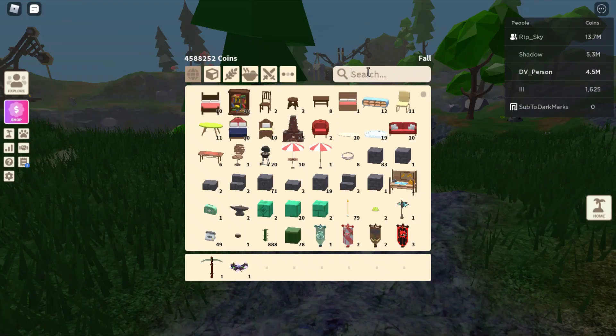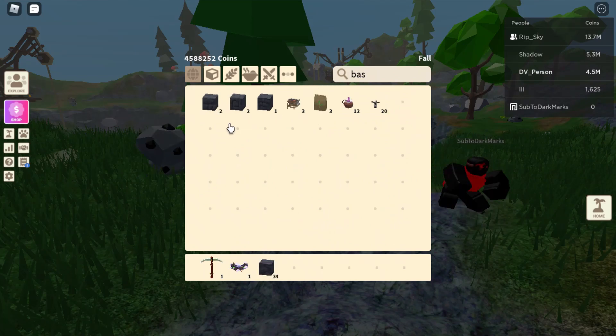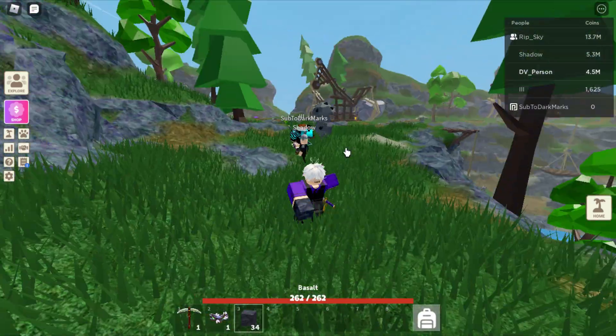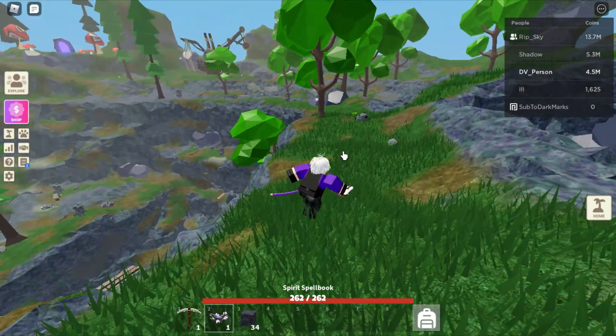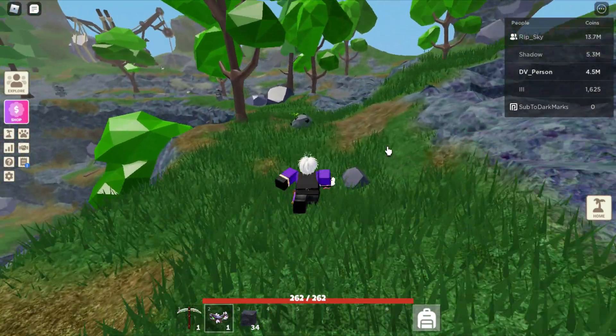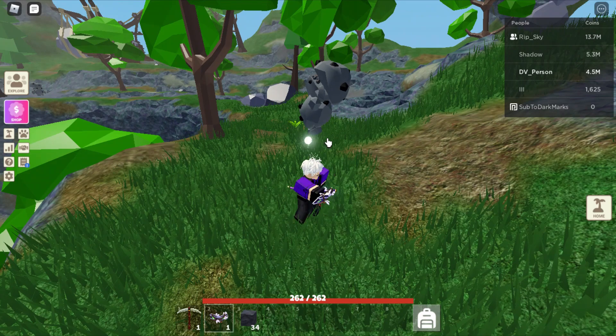And this Basalt can be used to craft these new blocks. So you get this Basalt block, and it is pretty cool. This is where the new mobs are at, and I'm pretty sure they're in Diamond Mines too.